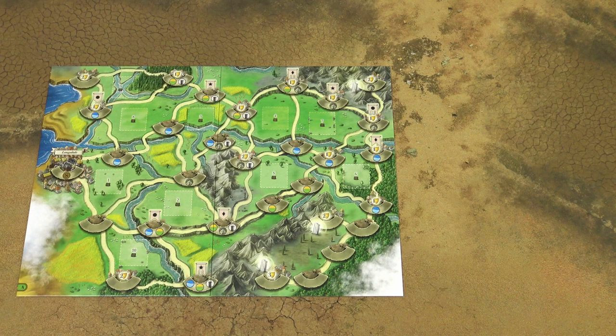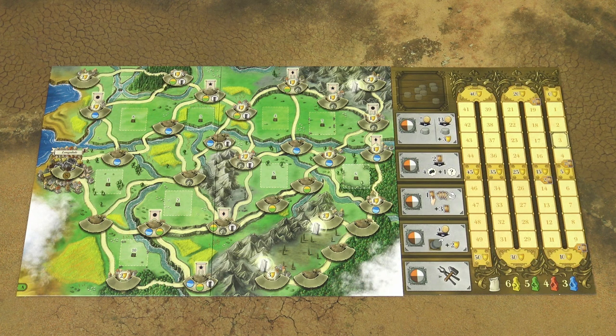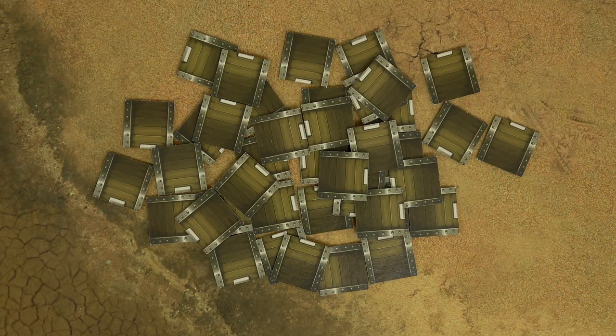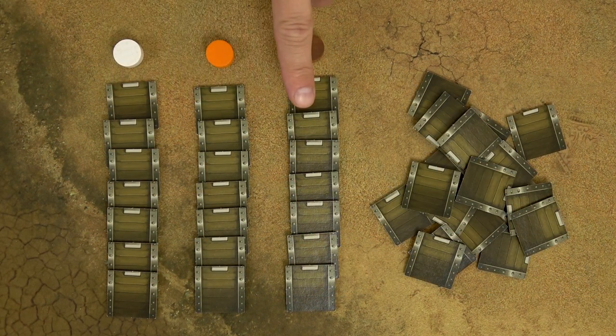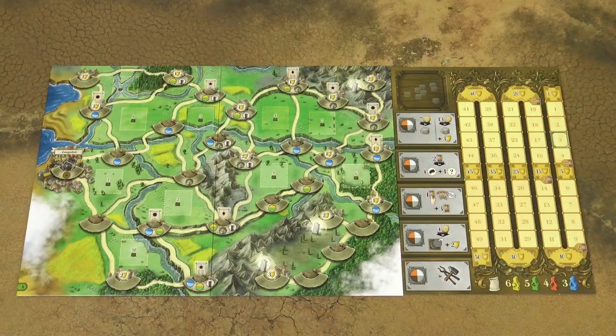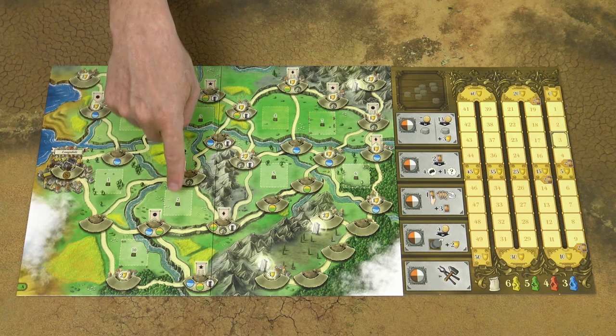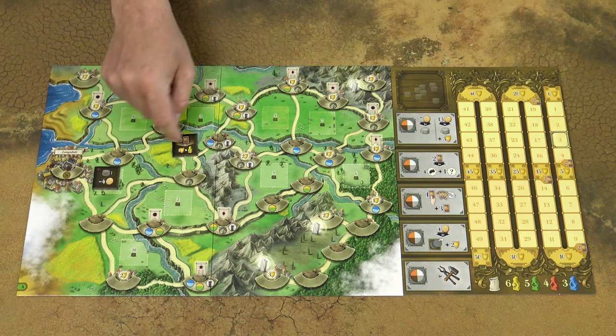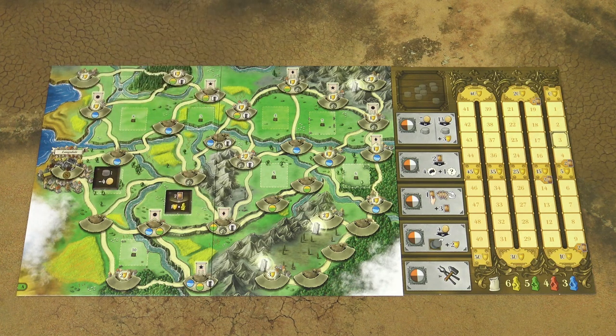Expedition to Newdale has multiple scenarios. This will be the setup for the first chapter. First, take the game board with this A symbol in the bottom left corner. Place this action board next to the game board. Shuffle these bonus tiles face down and randomly select 7 tiles per player. You can put the remaining tiles back into the box. Then start placing these bonus tiles face up on these bonus spaces on the game board, placing the first one on bonus space number 1, the second one on bonus space number 2, and so on.